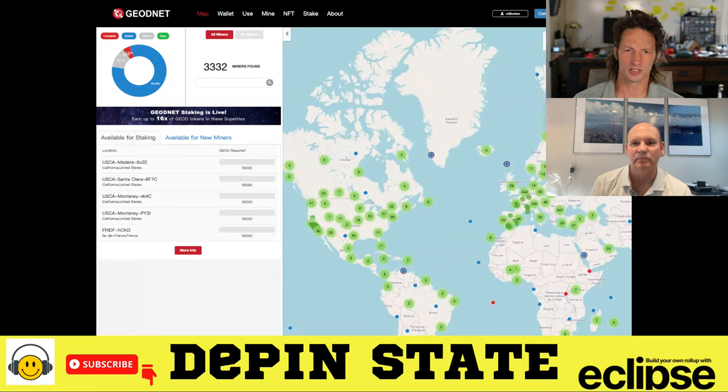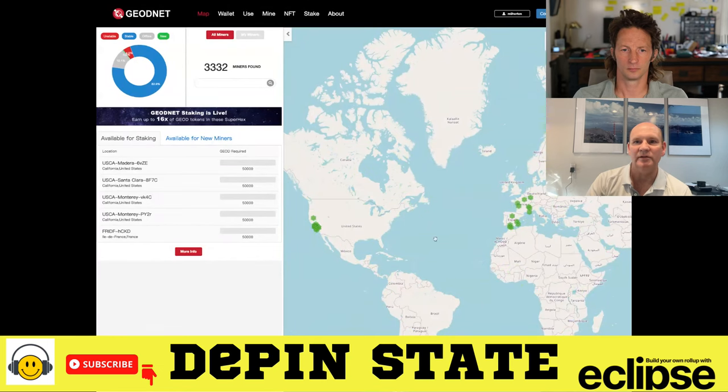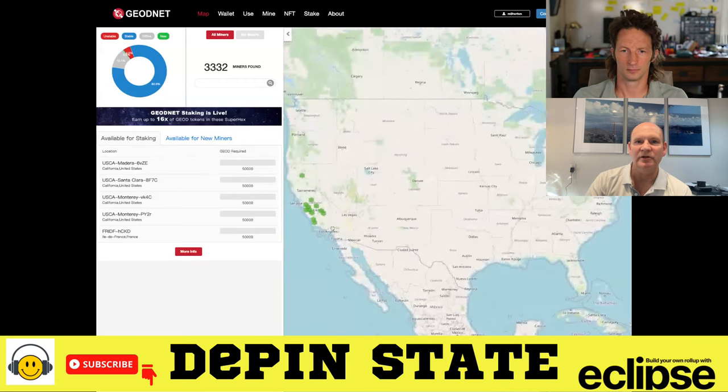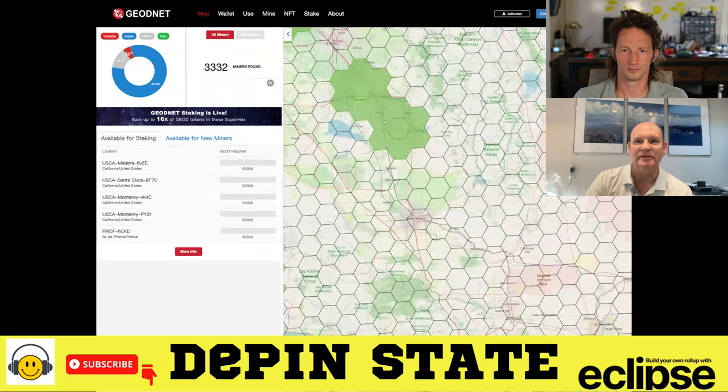And what comprises a super hex? A super hex is six individual hexes. Let's take a look at the console beta. On the console beta here on screen, we can see our normal miner map, but we can also turn off the miners and look at zones that are open for staking. These are live zones that will be live next week. Some of these are in farming regions here in California, and when you zoom in, you'll see that a super hex is actually comprised of six perimeter hexes plus one center hex.